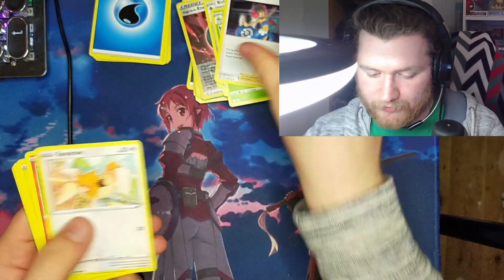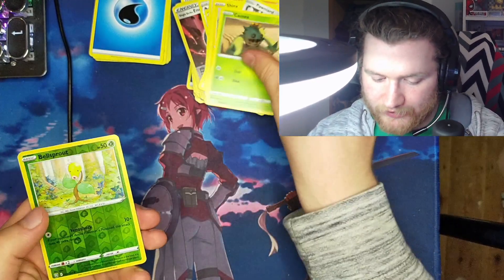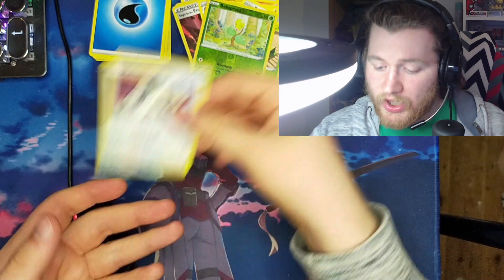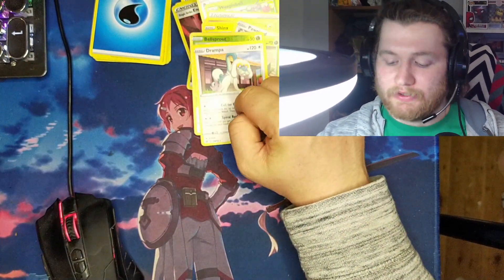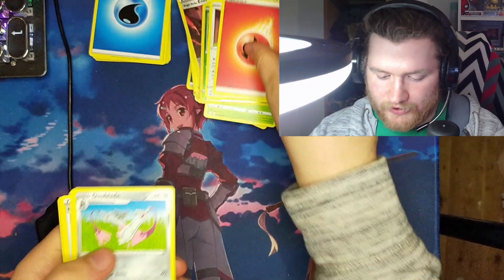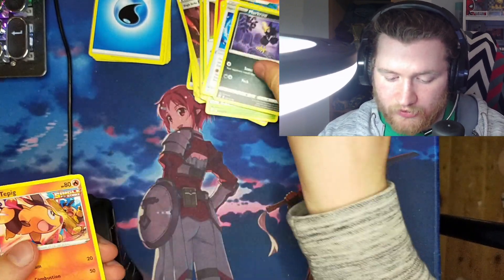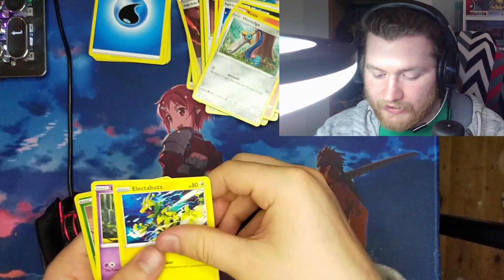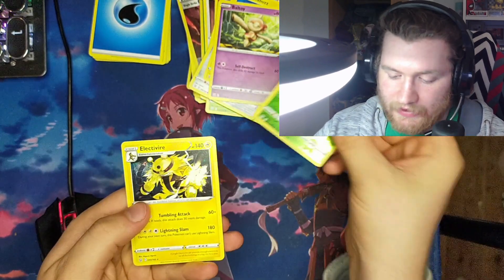Fighting Energy, Bisharp, Weepinbell, Thievul, Spheal. Sizzlipede, Sphinx, Horniard, Cacnea, reverse Beldrum, and Dreepy — I love Dreepy, I hatched the shiny Dreepy in Sword and Shield, beautiful. Buy Energy, Duoblade, Piggly, Knight, Scroll of Swirls, Morgrem, Tepig, Honedge, Electivire, Beldrum, reverse Cacnea, and Electrify.